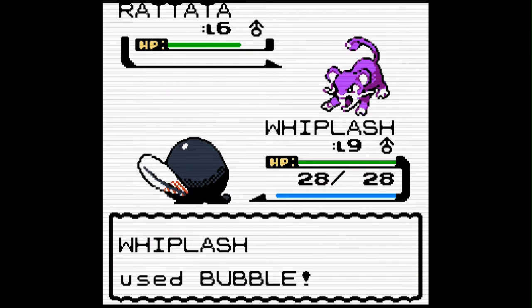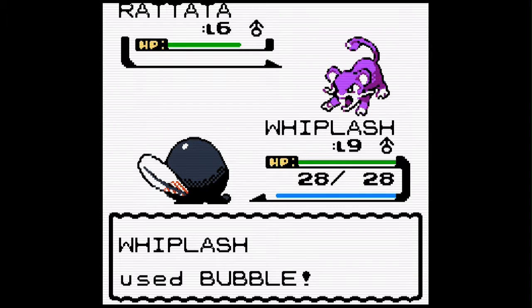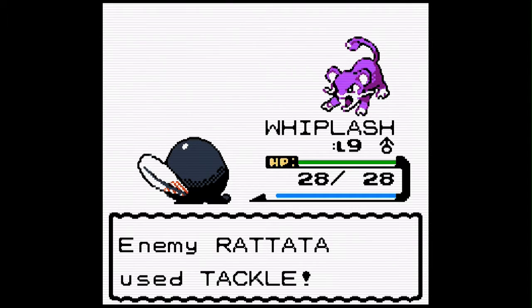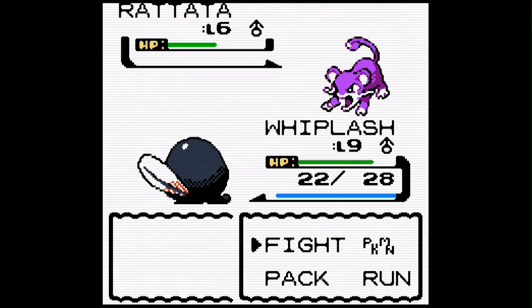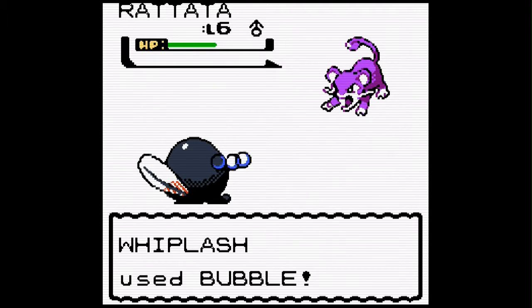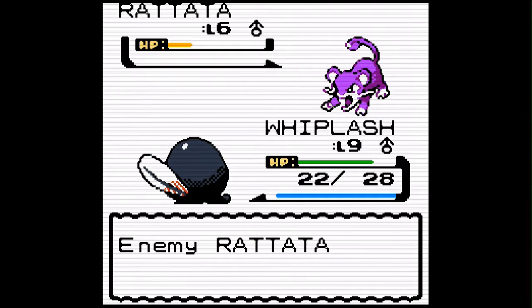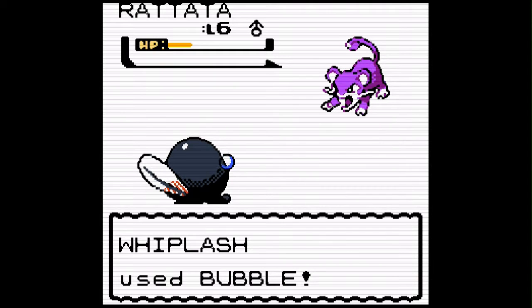But at least I caught, I don't know, like almost a fourth of the Unown, which is kind of annoying. So in this series there's only 26 Unown, and you get an exclamation point and a question mark Unown in the third or fourth generation — fourth generation, because that would be Diamond and Pearl. In the fourth generation you can get a question mark and exclamation mark.